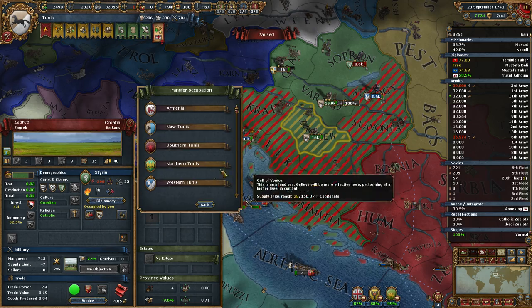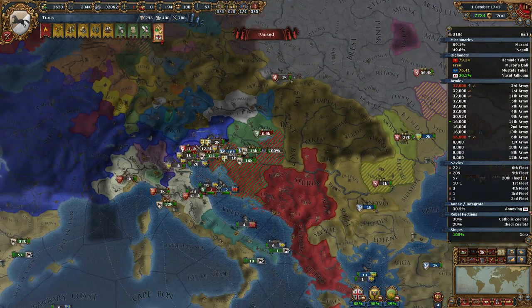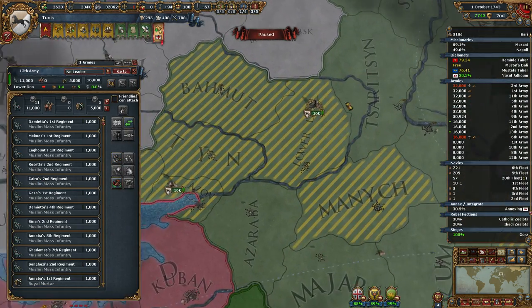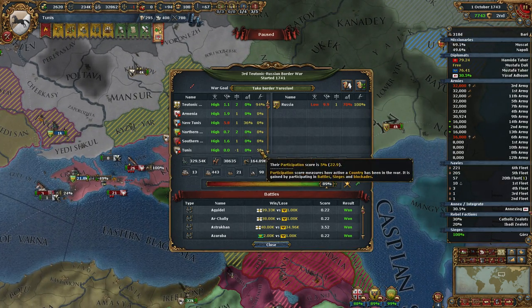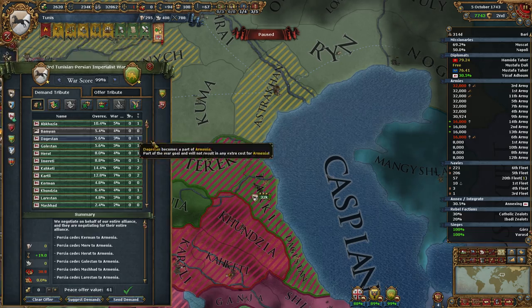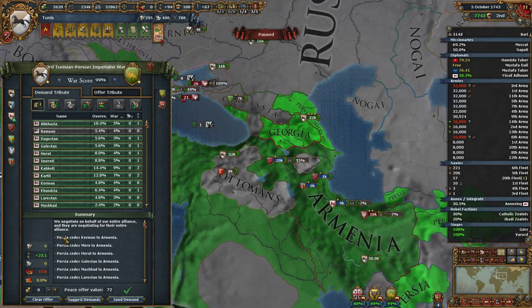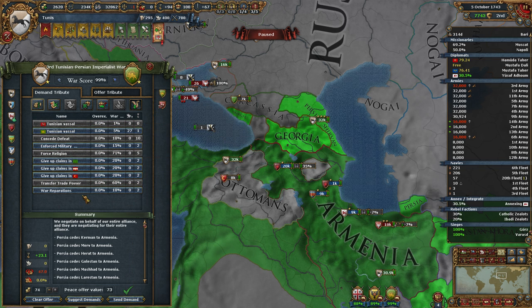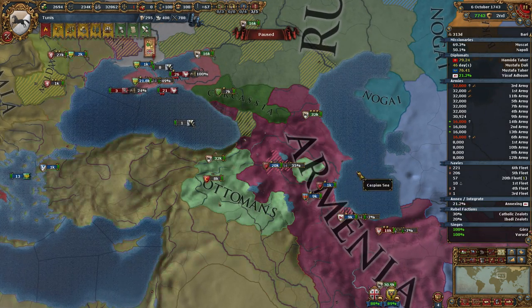We'll transfer that fort to Northern Tunis as well. 88% war score with Russia — I haven't paid any attention to this war at all, but somehow we're at 5% participation. Favors will be earned. This is to Armenia and Persia — you will give us everything you can. There's one more province out there we can't take, oh well. 47 aggressive expansion — who cares? Good luck, Armenia. We're gonna have to keep some troops here to help protect you.